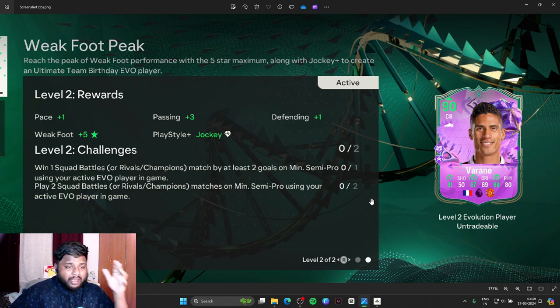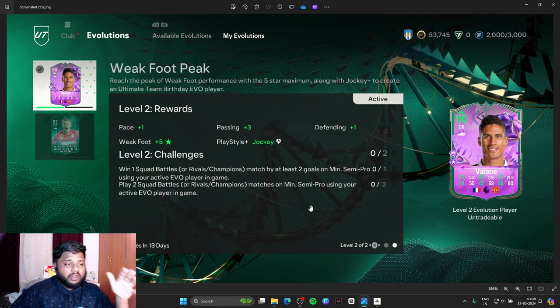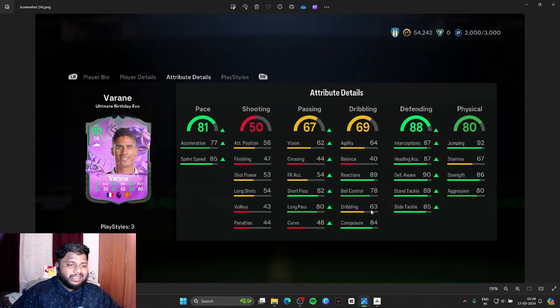I think this evolution is a good one, so make sure you guys don't miss out on it. I'm pretty sure many of you would have already started and finished this Weak Foot Peak evolution. Make sure you choose the right player. Before we go to other player options, let me show you guys the in-depth stats for Rafael Varane after reaching level 90.